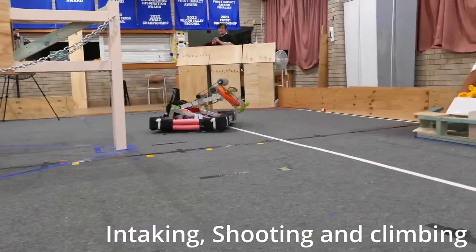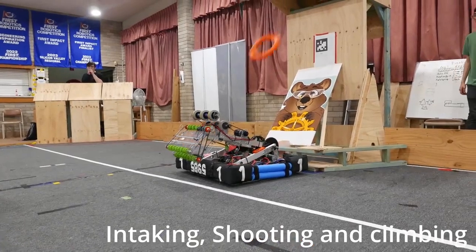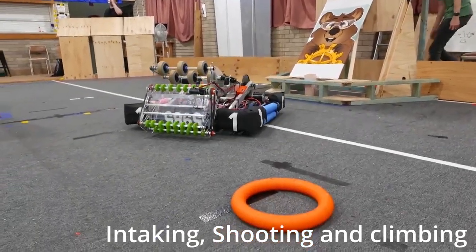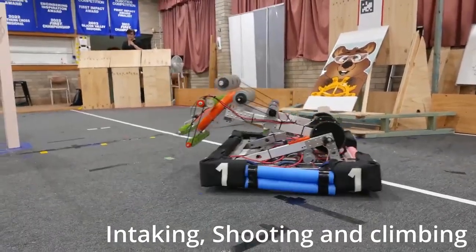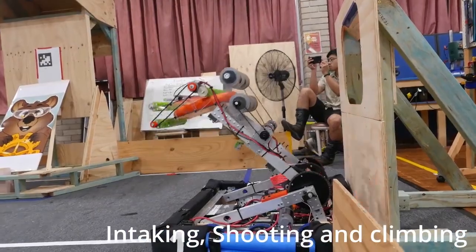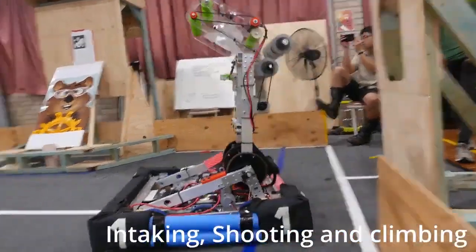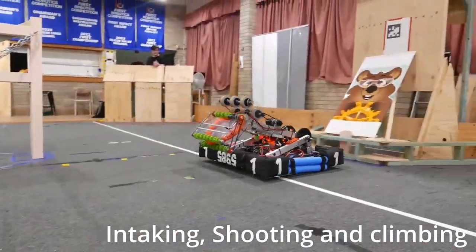For bots with arms, we gotta talk about the Quokkas. When I saw this bot, I knew this design was gonna go far. Having the intake feed right into the shooter means the robot doesn't need to turn around to score high. But having the intake as an arm means the robot is also able to score in the low goal as well.